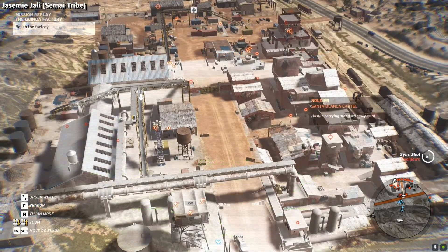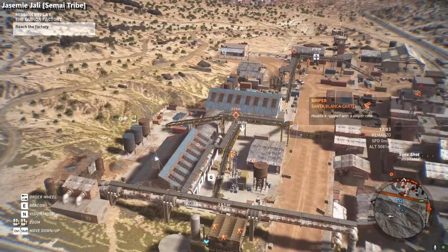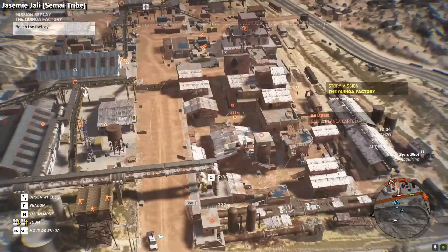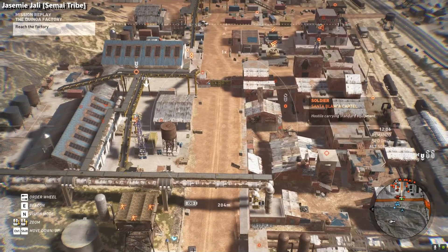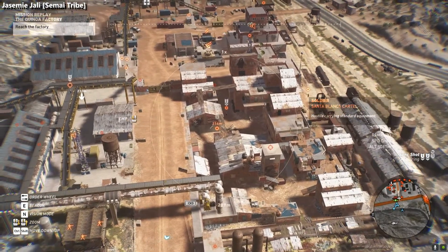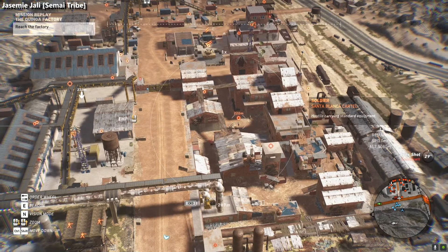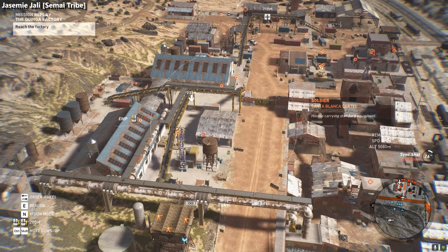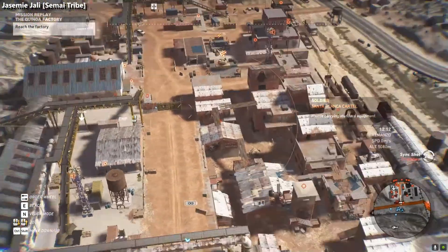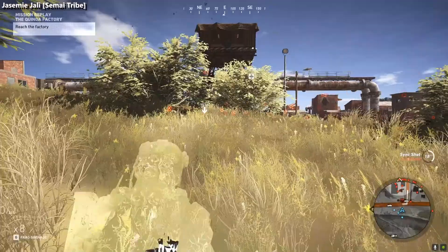I ask the rebels to recon the area for us. Another sniper. I need a better position — got it, moving to position. Target acquired, standing by. Say the word. Fire. They haven't noticed yet. Let's get closer.